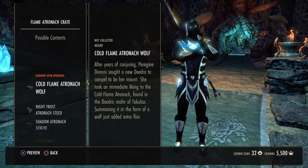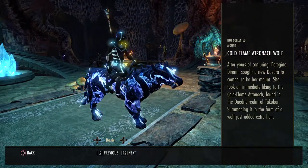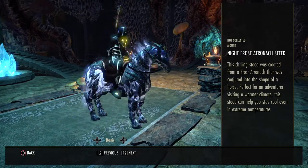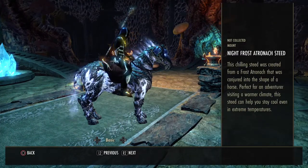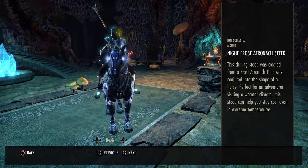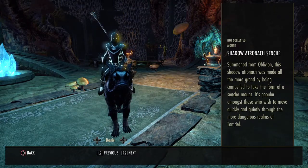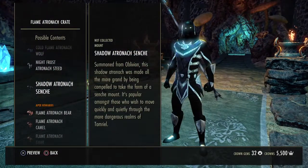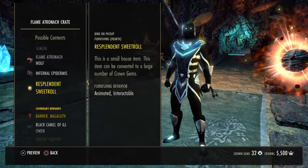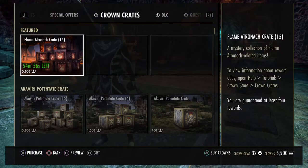We can quickly check out the Apex Remounts as well. We've got the Cold Flame Atronach wolf — that looks really, really awesome. The Night Frost Atronach steed — that would be super cool for a Warden or a Necromancer maybe. And then the Shadow Atronach. What are the chances of getting one of those? But even the Apex Flame rewards look really cool. You can always get a Sweet Roll as well, or the skin. Let's just see if we get anything cool.